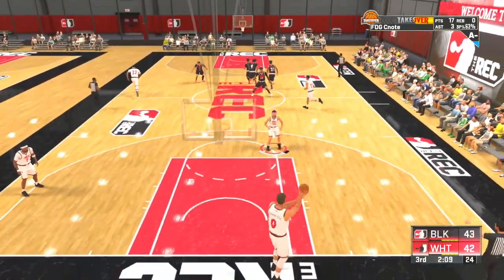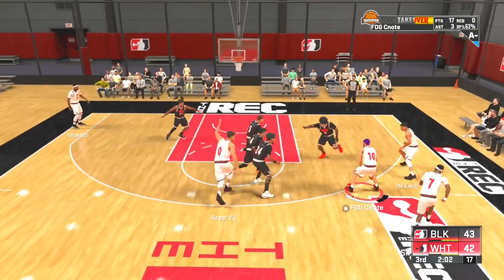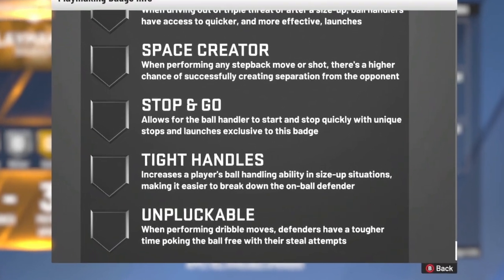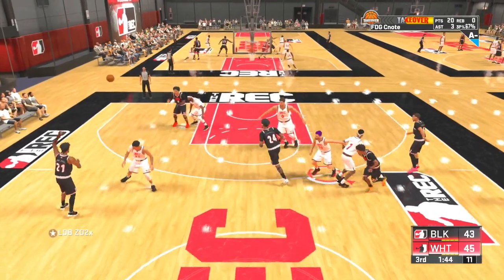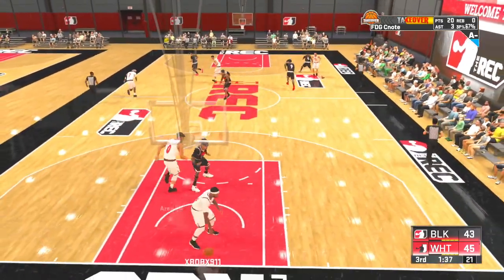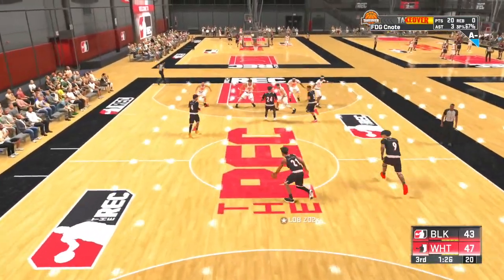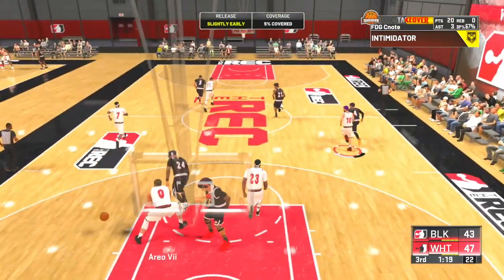The next badge we want to focus on is a badge that I think all guards need, but they don't need to go overboard with it — there are other badges way greater than this. And that badge is Tight Handles, coming in at number 7. It increases a player's ball handling ability in size-up situations, making it easier to break down the on-ball defender. A lot of guys just hide behind screens anyway. Tight Handles is one of those badges you can have on maybe gold or silver and I wouldn't be mad at you. There's other badges you'll definitely need way more than just having Tight Handles.